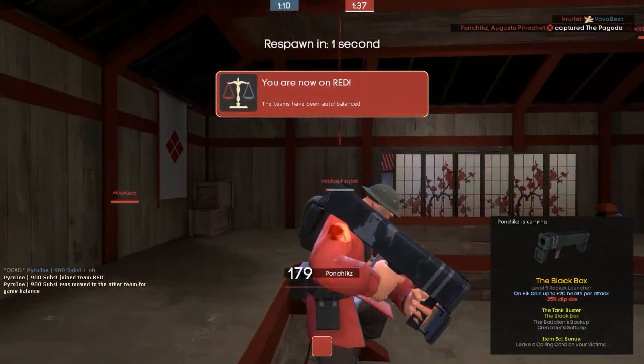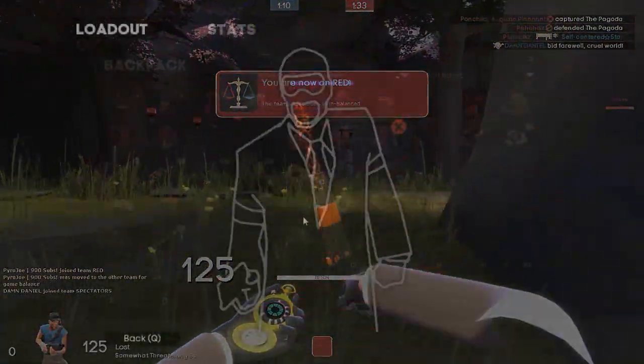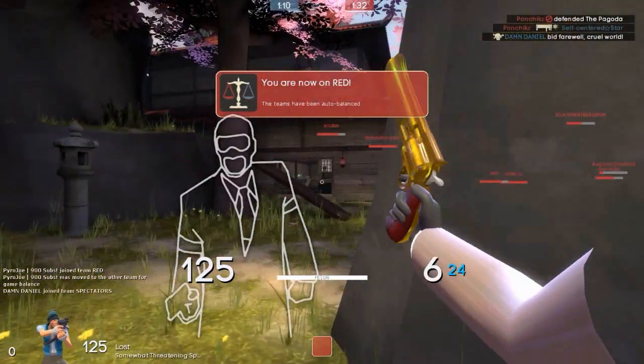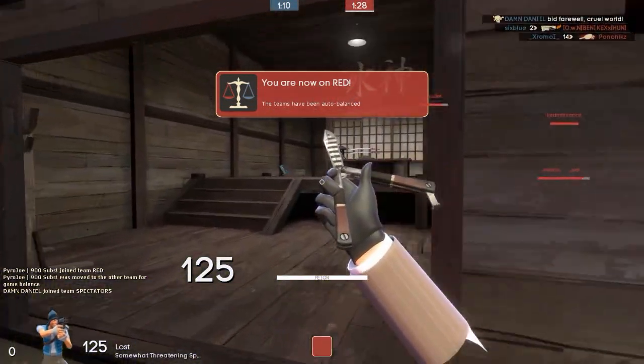Without further ado, let's get into what I believe is the nicest knife in Team Fortress 2. This is another one of those skins that's actually really cheap and undeservingly so. I love that sort of molten lava effect on the blade, very similar to the Shot to Hell Scattergun — it's in the same collection. I love the black and orange stripe down the middle of the handle, and in game it does shine really well in the sun. You can pick this up for as low as a key in Factory New. It's just a really nice skin with cool patterning and an awesome colour scheme.